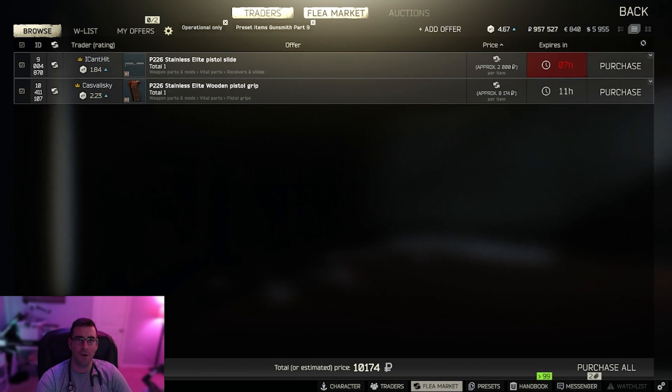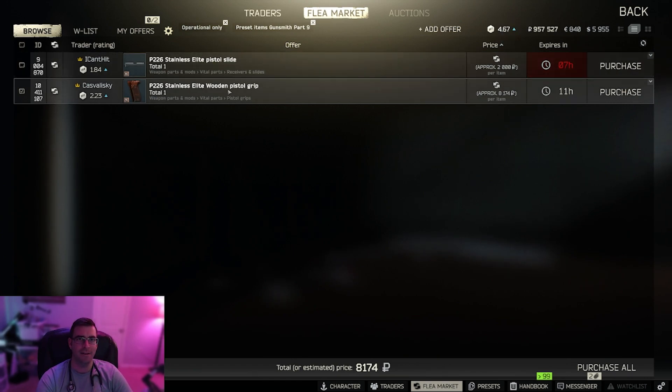A lot of times what people do is they end up bartering them. If you have the pistol grips, you can get the slide. If you want the pistol grips, this person wants a Fountain Raid 10.5 inch MPX barrel. So if that's any indication of something that might be to come, keep your eyes out for it.